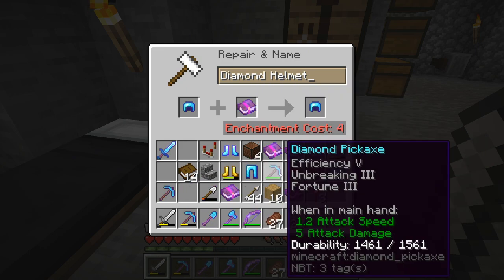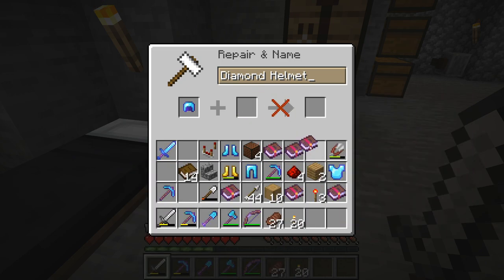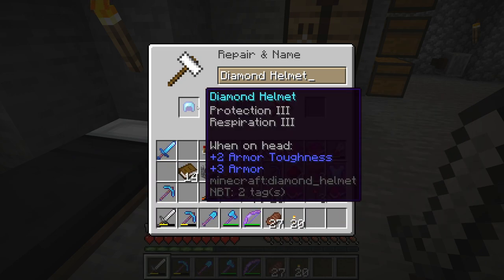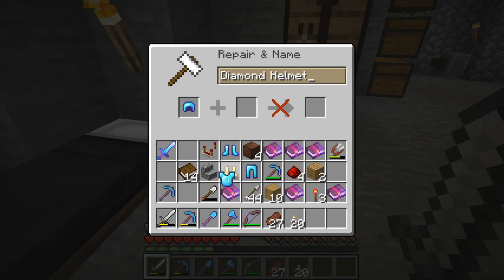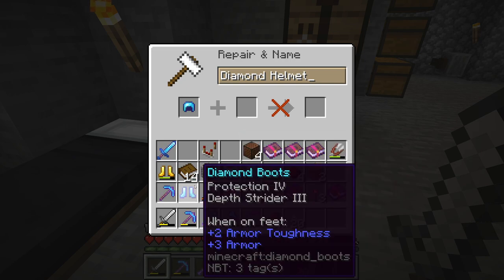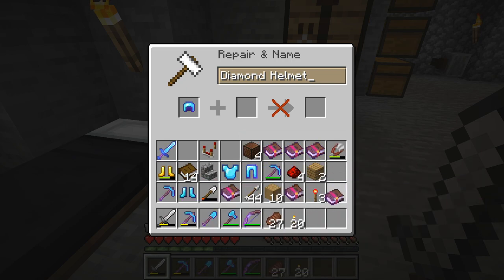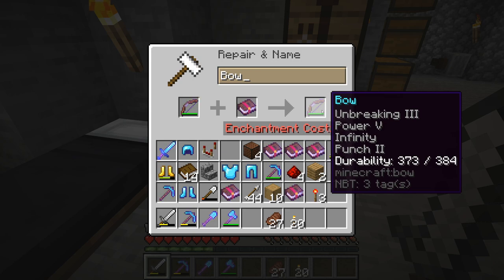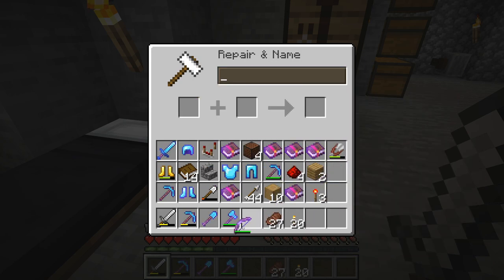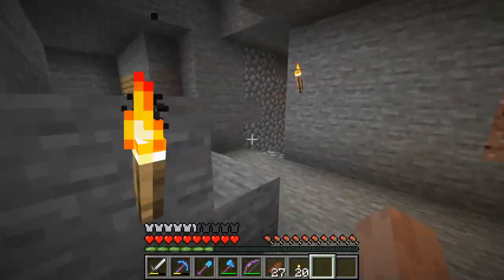And Unbreaking 3 on the helmet. So we'll put these 3 on the helmet here, which will give us Protection 4, Unbreaking 3, Respiration 3, and Aqua Infinity. And then our armor will be done except for the boots. We still need Unbreaking 3 and Feather Falling 4 on the boots, and mending on all of them of course. On the bow we're going to do a Power 4 book to make it Power 5. I wanted to do all that on camera, but some things just don't work out.